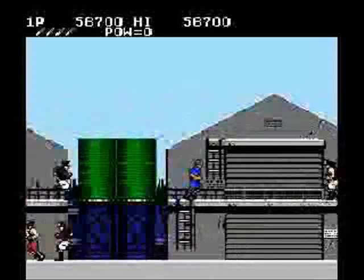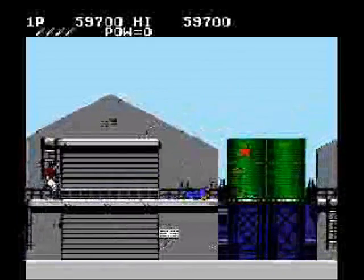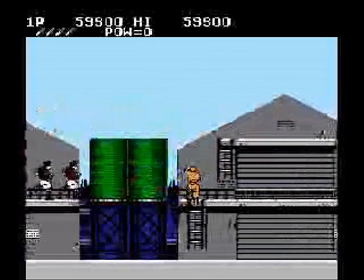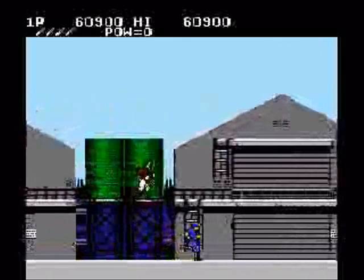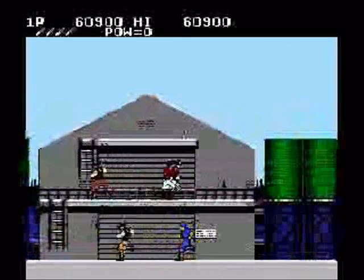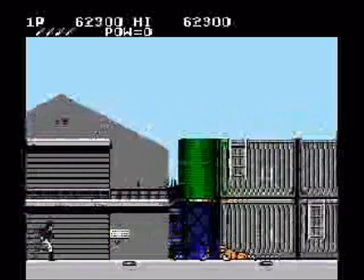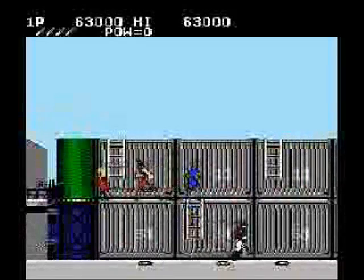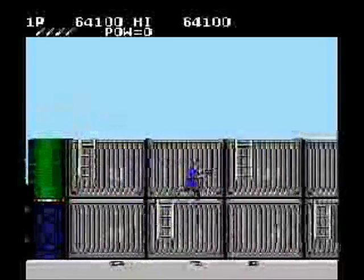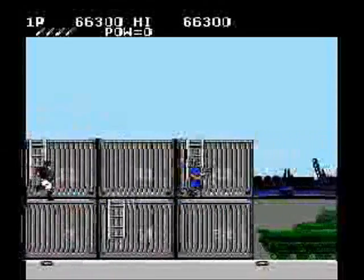Level three takes place on a harbor. Climb up to the top level right away because the power-up guy there provides you with the invincibility star. Get it and just run as fast as you can — it's the only time in the whole game you'll ever get this power-up, so enjoy it. Also, right after getting the invincibility, go back to the lower level and kill this power-up guy to get the pistol. This thing is awesome and a lot of fun to use. Unfortunately you can only use it for a short time, but it'll help you clean up some of the garbage along the way.